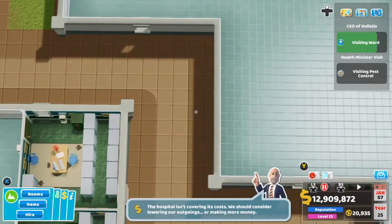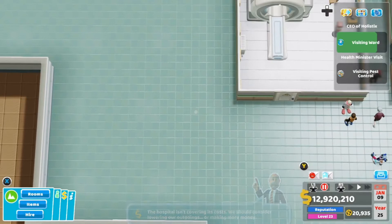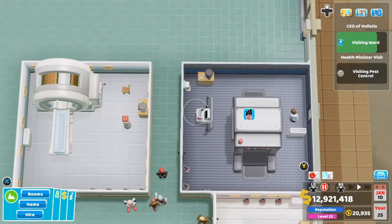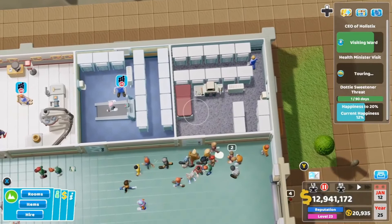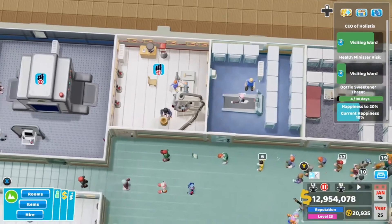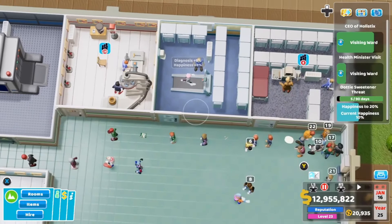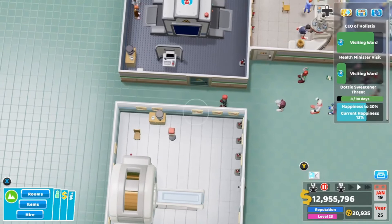Tip number three is about the diagnosis rooms. I made a video on all the nurse and doctor-run diagnosis rooms and their purposes. These rooms here are the nurse-run diagnosis rooms — cardiology, easy scan, and fluid analysis. Generally speaking, you want to stay away from these rooms. They're not nearly as efficient as the doctor-run rooms. They are cheaper and they do have their place early on in the levels, but for the most part you want to stay away from them. Spend the money and get the better diagnosis rooms. Plus these doctor-run rooms charge a lot more money, so if you want to make money, stick with the doctor-run diagnosis rooms.